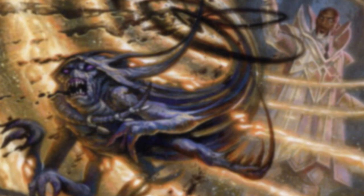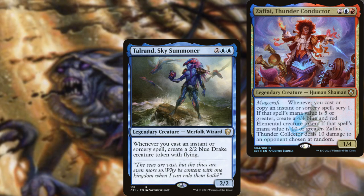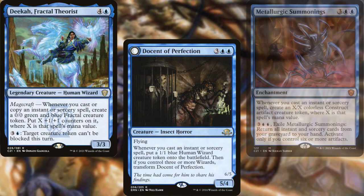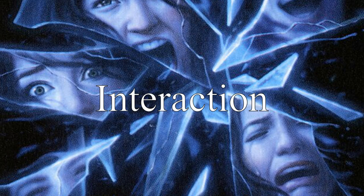Obviously, we want a lot of token generators, and since we're in Izzet, most of them will generate tokens off of casting instants and sorceries. We've got Young Pyromancer, Talrand Sky Summoner, Zephyr Thunder Conductor, Dika Fractal Theorist, Docent of Perfection, and Metallurgic Summonings. Jaya Fiery Negotiator creates tokens for us every turn, and with all of our card advantage, how could we forget the Locust God?